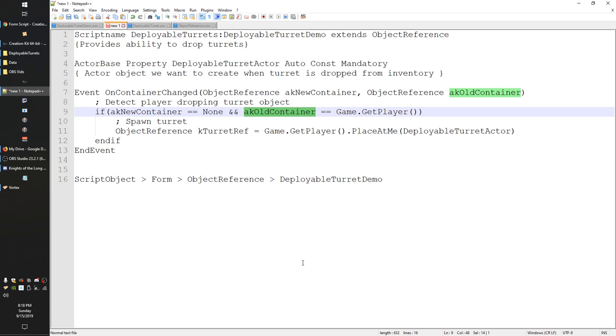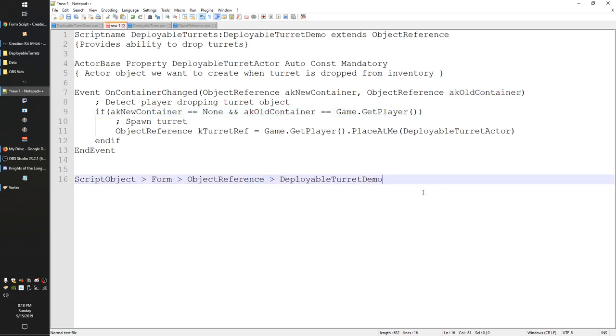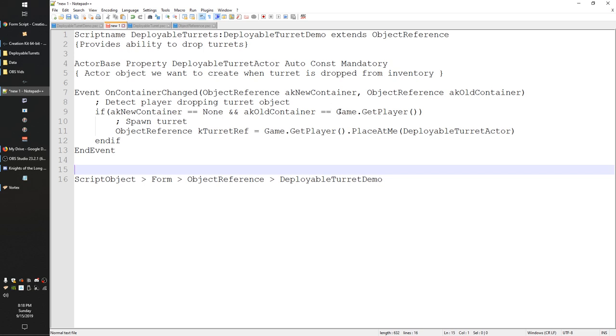Right now we have a couple of calls to an external script — indicated by dot notation, like 'game.GetPlayer'. Whenever you see that dot notation, it's a good chance you're calling something outside of your script. Game is a special global script providing utilities, so it's somewhat immune to the issue I'm describing, but it works as a demonstration. The problem is you're reaching outside your script, and with the Creation Kit engine things will queue up when multiple scripts call the same external script at the same moment — potentially causing a traffic jam.